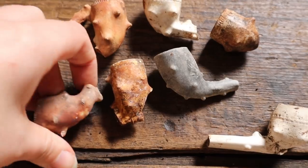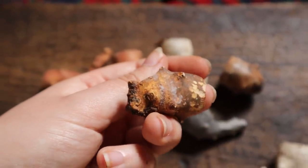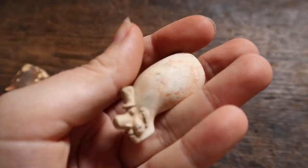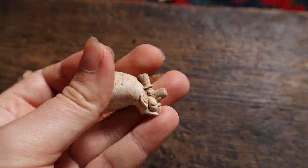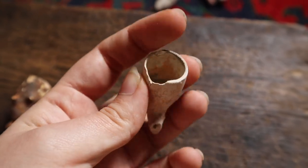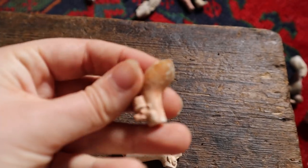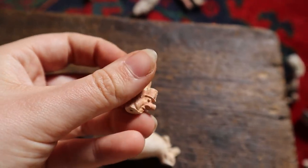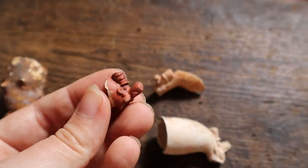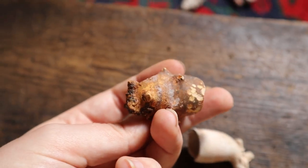And this one is a thorny pipe — it would have been 'Ally Sloper.' He was a cartoon character in Victorian times with a comically big hat and large nose. So here is a pipe bowl with him, plus a couple of fragments. Yeah, this would have been amazing — thorny and Ally Sloper.